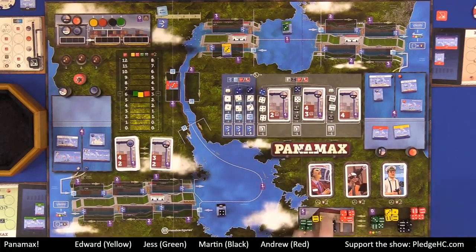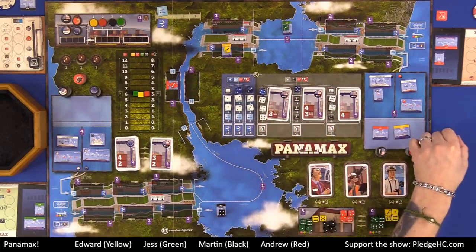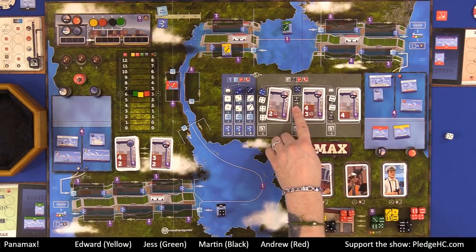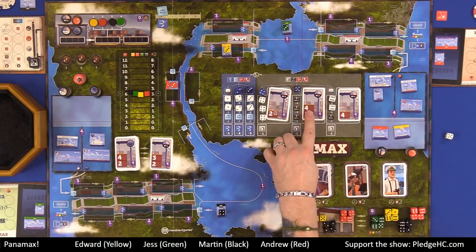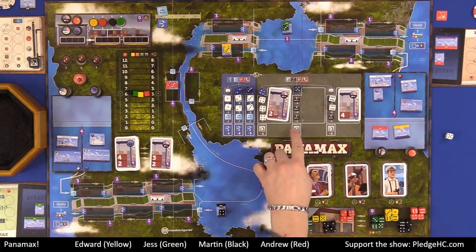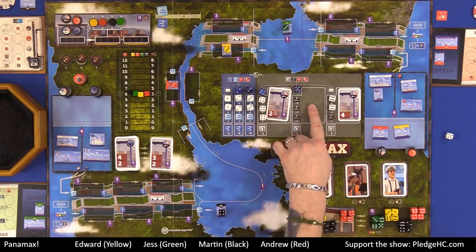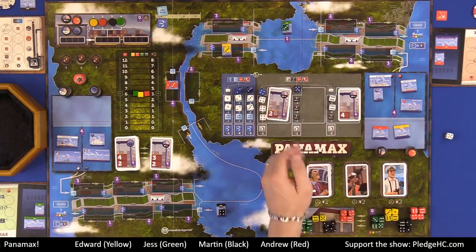If I choose this die, we're basically going to discard this die off to the side to show I've taken it. I may take three loading actions from any contracts that I have in front of me. In addition, I may select the associated contract on that space. Notice the little outline here — these dice correspond to this contract.